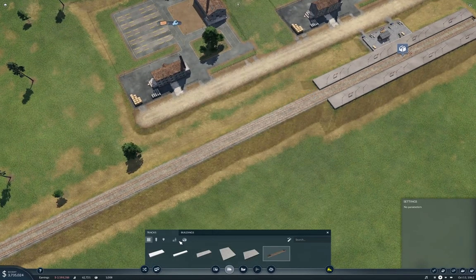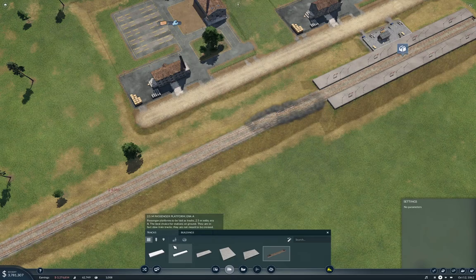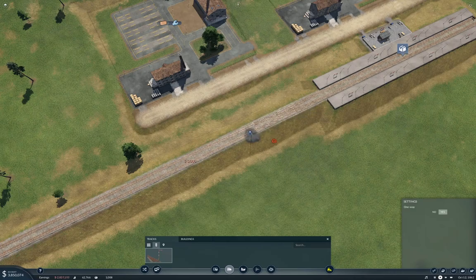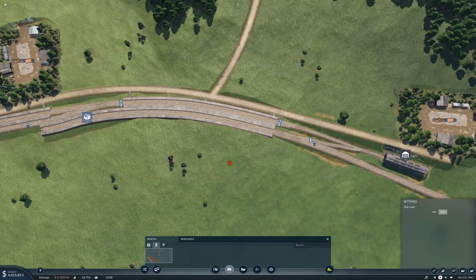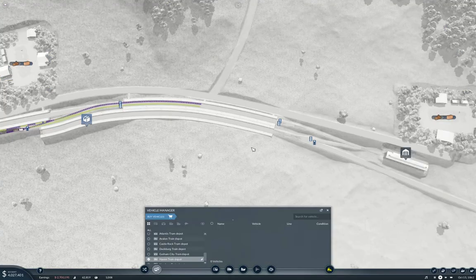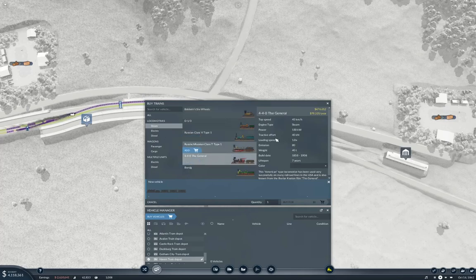We need a crossover over here — so we'll put a crossover like that. And we need a signal there. We can fling a train at this operation. We'll need a steam engine. The General is 130 and 40, the Borsig is 90 and 25, so I think the General's the one. Actually it's relatively flat, so the Class T might do okay — it does 55. We'll take the Class T, because why not?